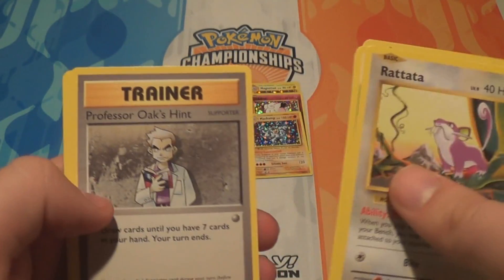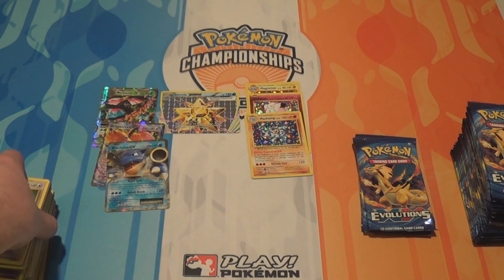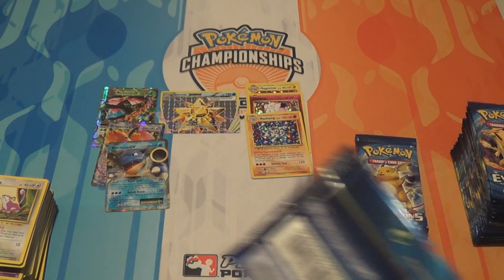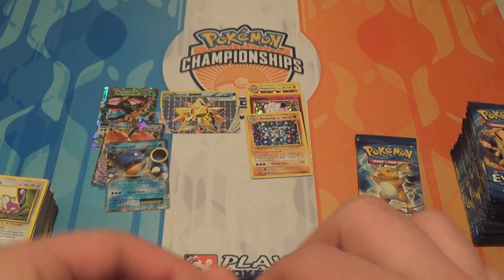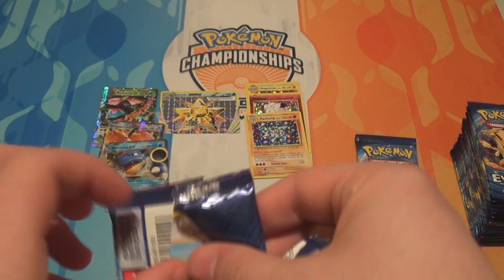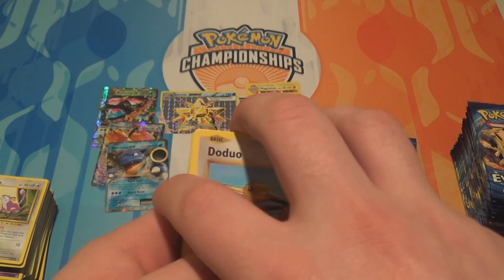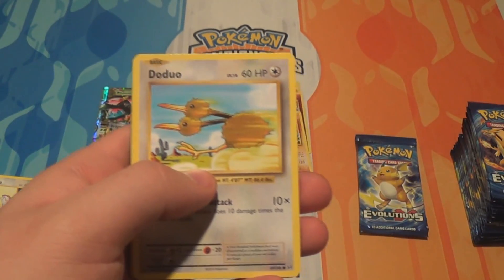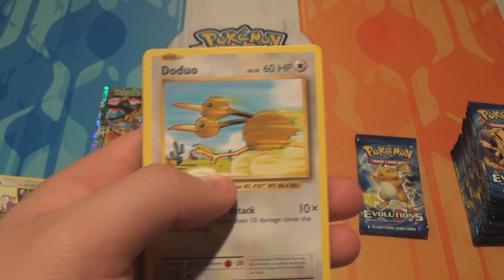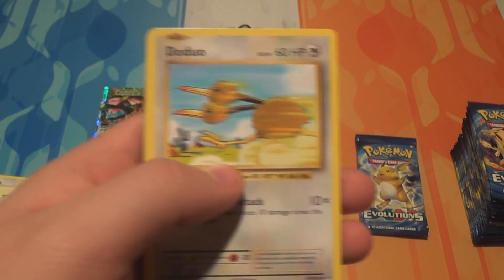Also a Nidorino, Professor Oak's Hint, and a Charmeleon. Nidorino is a weird-looking card — it changed from being a Grass type to a Psychic type, it's just too purple. For anyone who doesn't know, basically every copy of base set Machamp had a first edition symbol, even in later print runs that weren't first edition, and it was never in any booster packs — only in the starter sets. No one's ever really come out and said why they made every copy first edition.